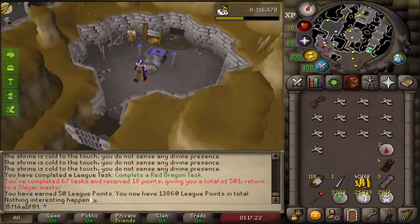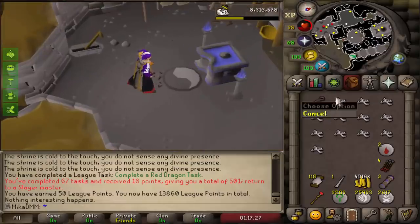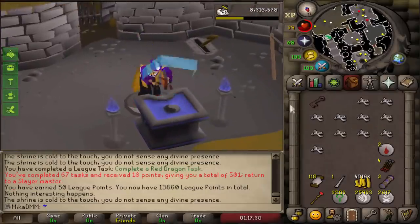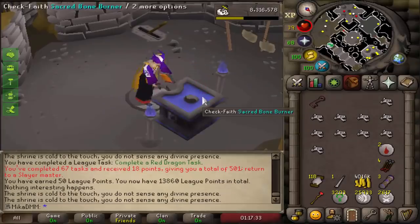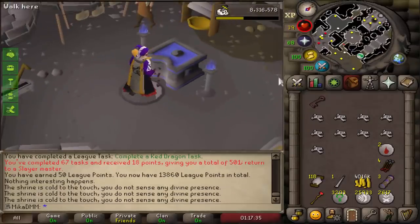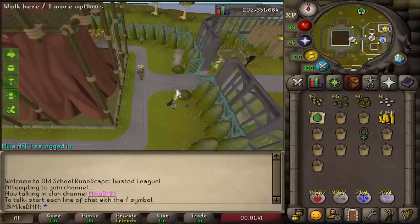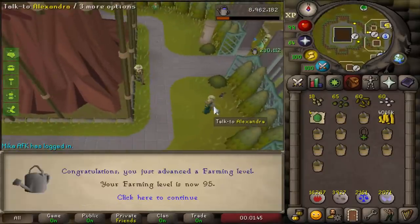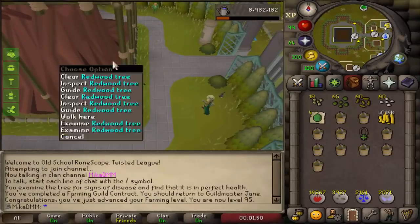Red dragon task completed — that was a 50-point task, so we're now at 13,860. I think I'm about five bones away from being able to get XP from the altar, so the next time around this task will be more enjoyable. Here we go, another big one — this is my contract, and it should be another level. There we go, 95 slayer progress — only four more levels to go. You get so much XP for these, so very nice.